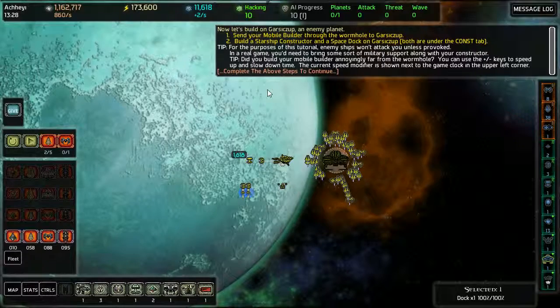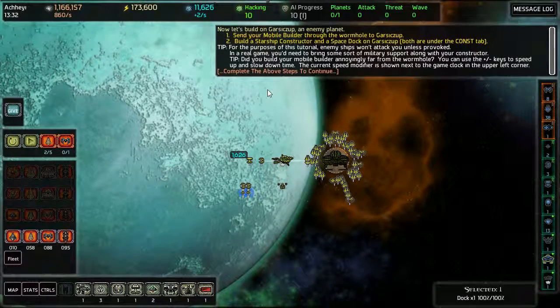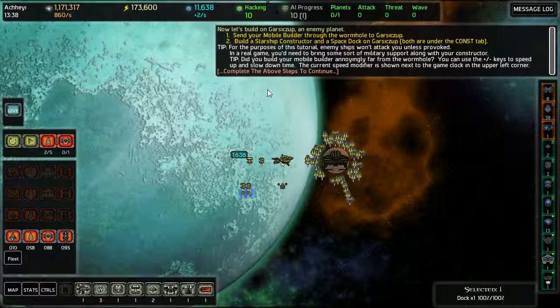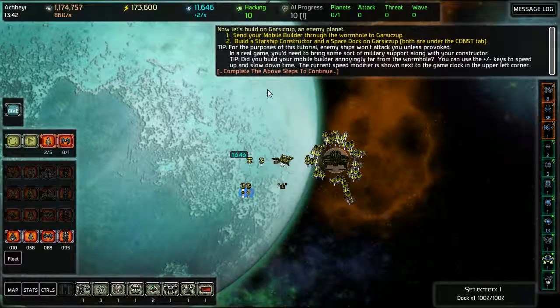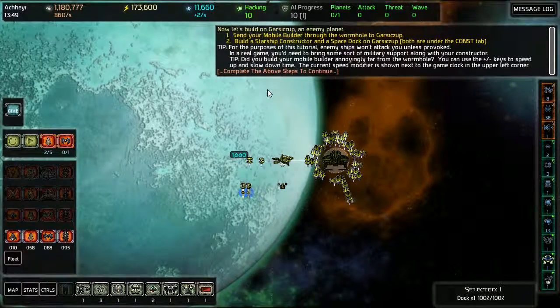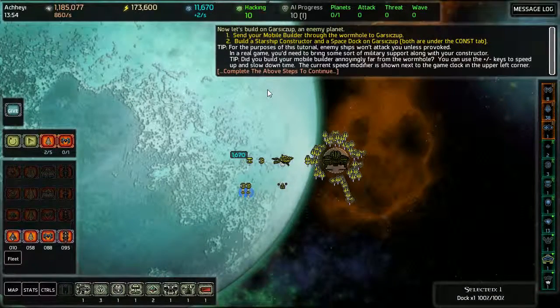Let's build on Gizip, an enemy planet. Send your mobile builder through the wormhole to Gizip. Build a starship constructor and a space dock on Gizip. Both are under the construction menu. In a real game, you'll need to bring some sort of military support along with your constructor. This is where things get tough for me.